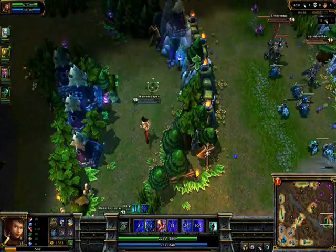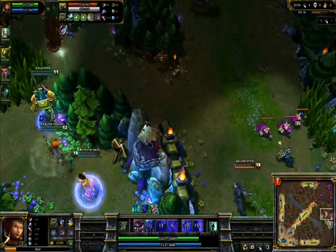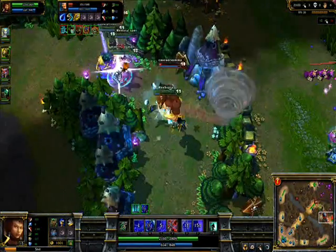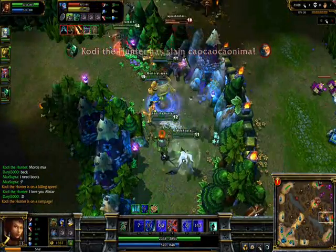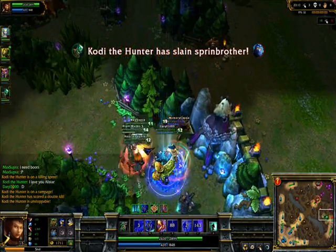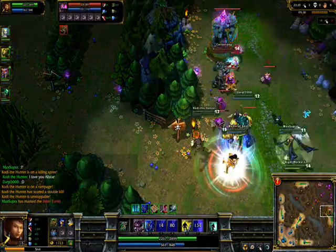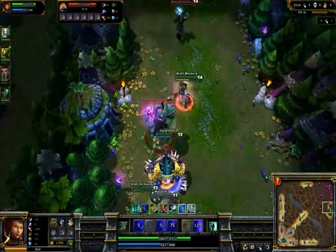Then you just mix it up — go to a lane to try to gank. If it doesn't work, farm it up, push the tower. If they come to defend, move on to the next lane and do the same elsewhere. It's constantly farming. If you have your Warmogs, you're constantly charging it up and unlocking your damage, which is Atma's. Your damage is going to be all Boomerang Blade until you get your Atma's, and then your regular auto-attacks are going to be scary as well.